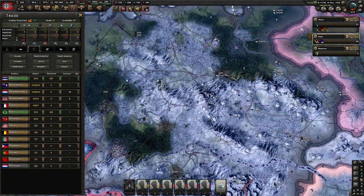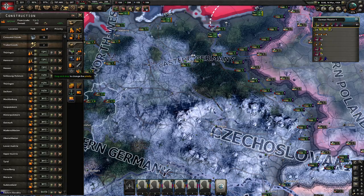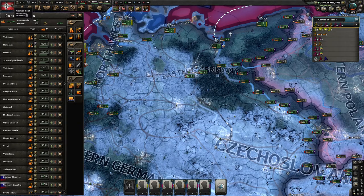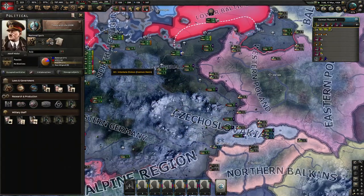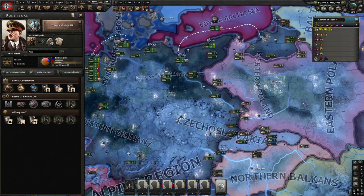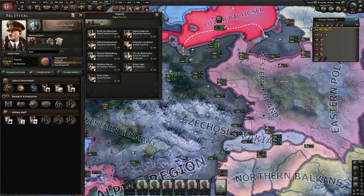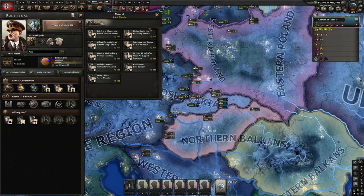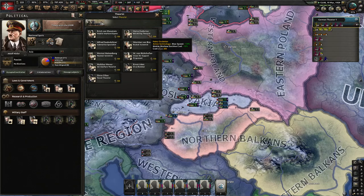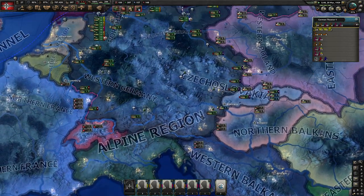We'll start with one. I'm building some more here. Some of these synthetic refineries are getting built. I have all these anti-air in the background — so that's nice. I could recruit some more people — we're getting a bit low but I can hold off a bit. I have 200. If we get Guderian, our armor goes quicker and our doctrine, we can research quicker.